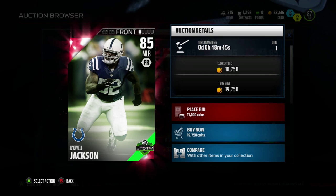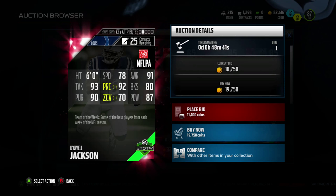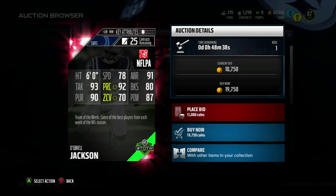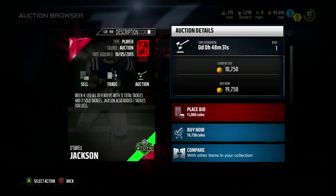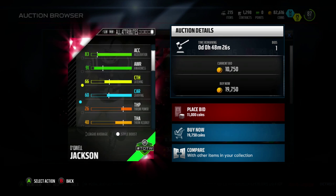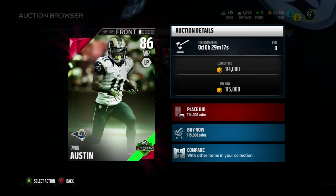Then we have Dequell Jackson, 85 overall middle linebacker. 78 speed, 93 tackle, 91 awareness, 92 play recognition, 90 pursuit, and 87 hit power. He led all defenders with 17 total tackles and 11 solo tackles, and also added two tackles for a loss. Pretty beast middle linebacker right here. He only has 66 catch though, so you won't get a lot of picks, but you'll definitely break up a lot of plays.